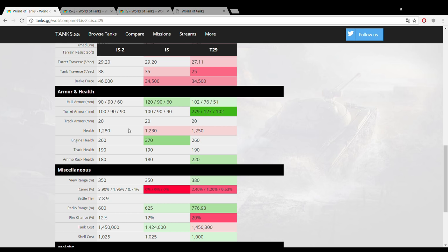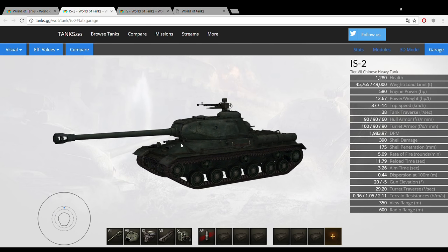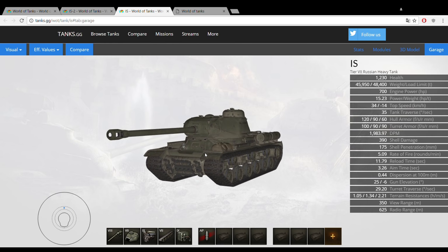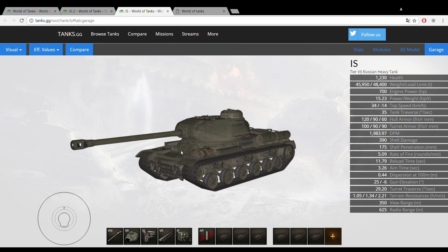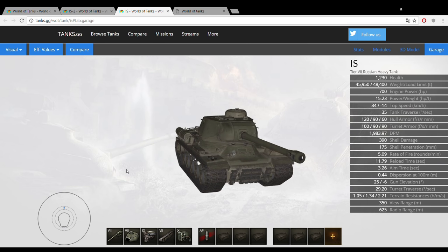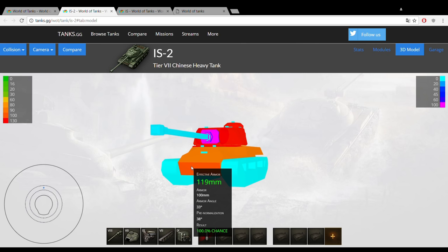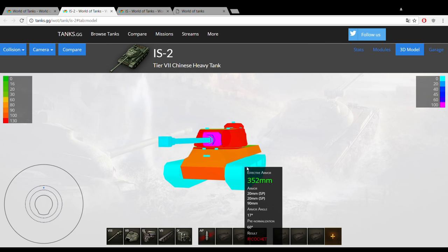At first glance the armor might not look too impressive, but when we look at the IS-2's model we can see that the frontal armor is sloped pretty well compared to the IS, which has more of a stepped armor profile. That stepped surface on the IS is fairly flat and can be penetrated more easily than the IS-2's frontal armor. So overall the IS-2's frontal armor is actually better than the IS's.